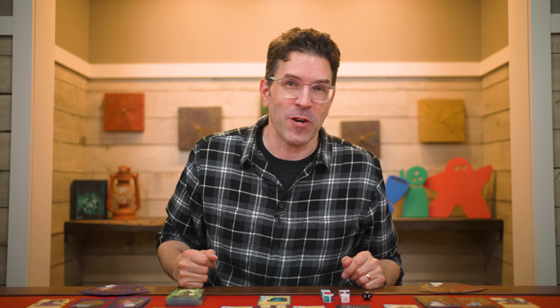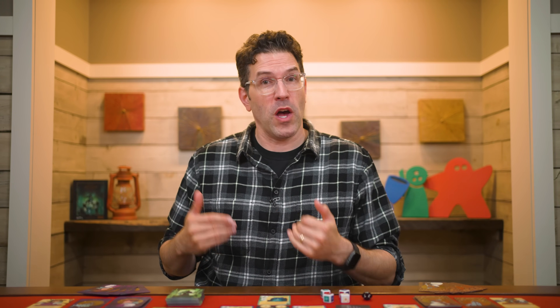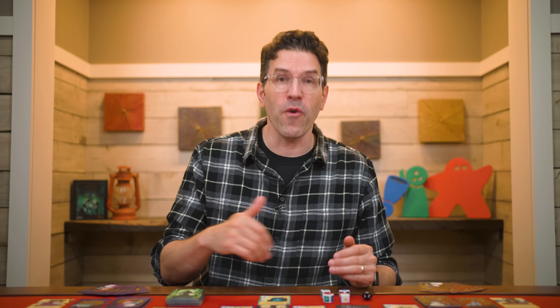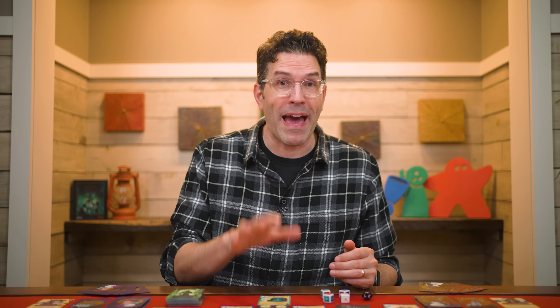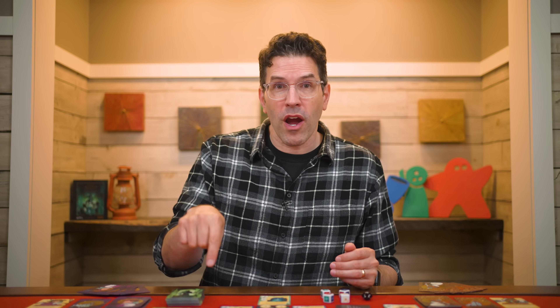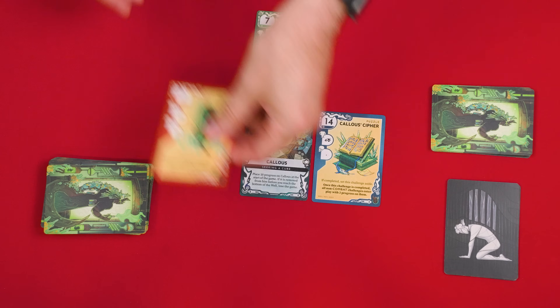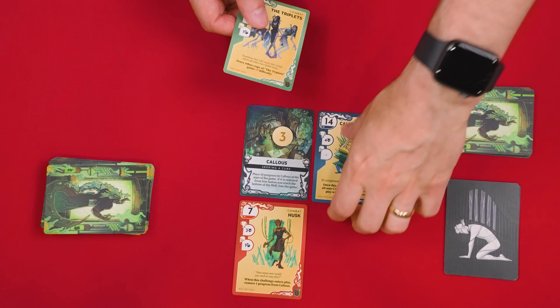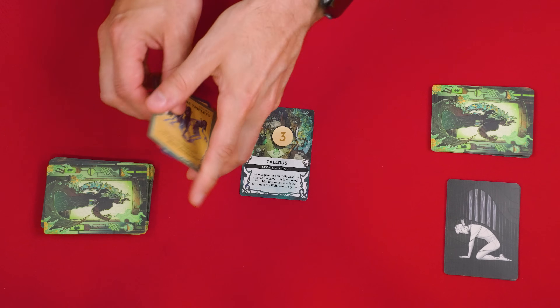Okay, with that we now know how to take turns. You can start by exhausting if you want to, or have to. Then you either attempt a challenge or resolve an event from the four face-up cards surrounding the Master's face-down card. Then after, you replace any of the four cards by the Master that might have been removed. If at any point you need to draw a well card but there are none left, you've reached the bottom of the well.